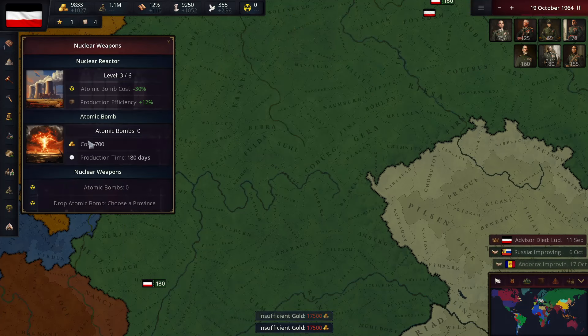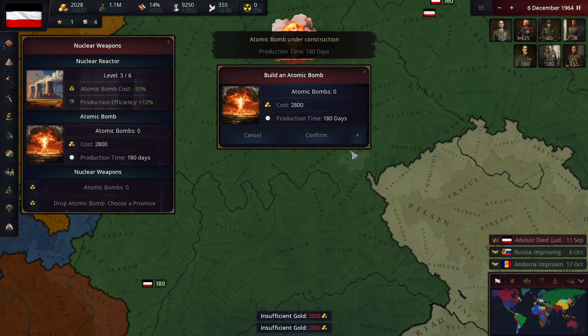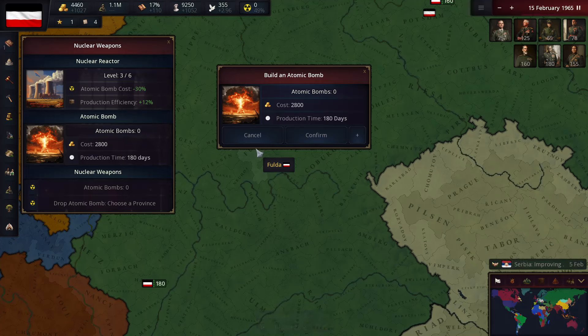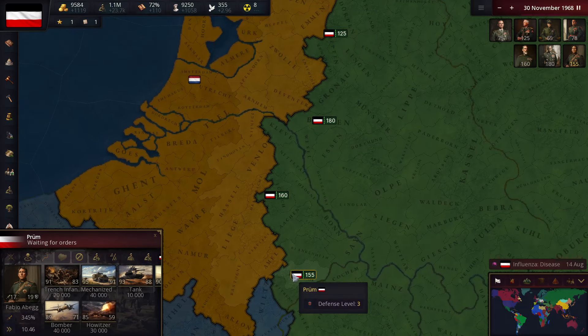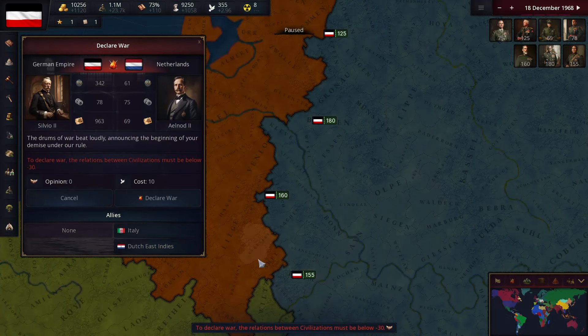We've officially unlocked nuclear weapons — I'm going to build a bunch of them. The year is 1964 when we unlocked nuclear weapons, so we're pretty far behind. Other countries probably would have already unlocked them by now in real life, but I think we were the first one in this game to actually unlock it. I think I'm going to go into the Netherlands next — it's kind of an easy place to take over. Well, maybe not. They have a lot of allies.